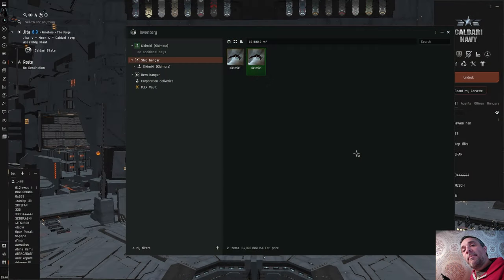Broad terms first. A filament is an item — it's actually a trade good in EVE Online — that allows you to get from one place to another. Where it takes you and who it can take depends entirely on the type of the filament.